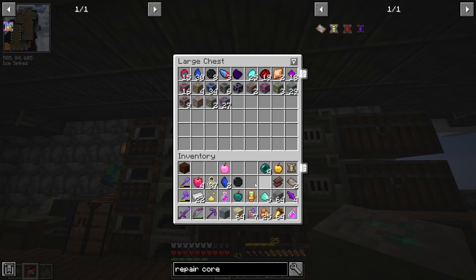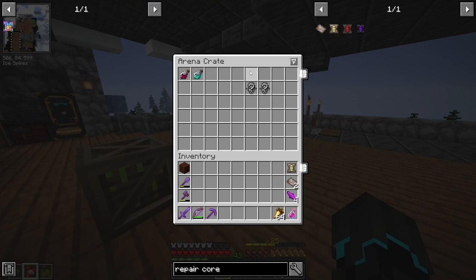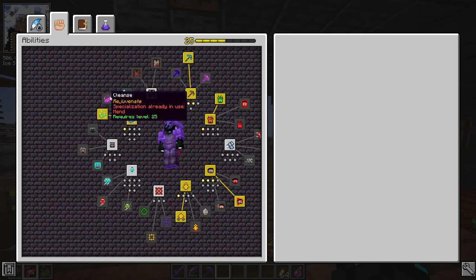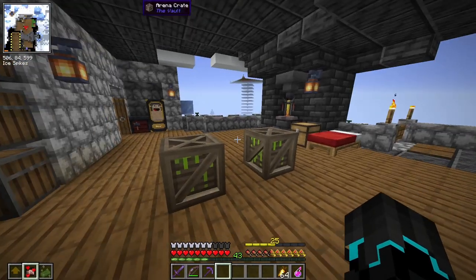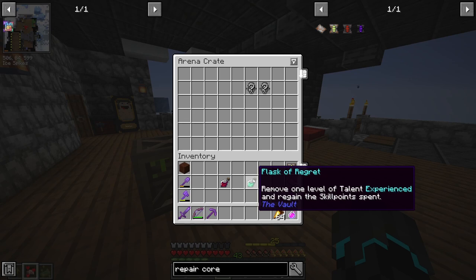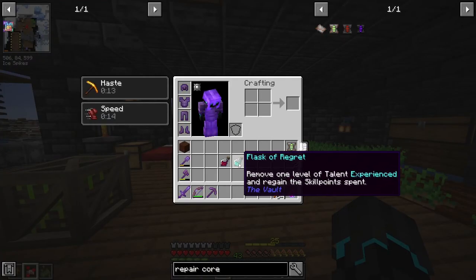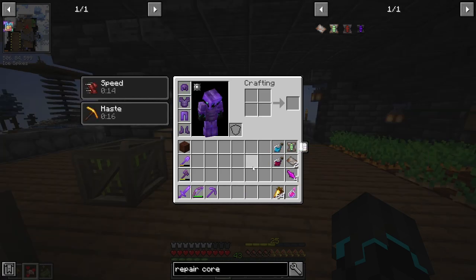Got more Larimar gems, Diasense, Panyite gem, Black Opal, Benyotite — cool stuff. Now we have two bottles. This is a choice flask used to remove selected specialization of ability Cleanse. So say I want to remove Mend and pick something else — I can drink this choice flask and basically reset the specialization for Cleanse. And this is a flask of regret: remove one level of talent Experienced and regain the skill point spent. So this flask is specifically for Experienced. Say I regret my purchase of that upgrade — I can drink this and get that skill point back, and the Experienced talent would revert to what it was before. So these are very valuable as well.